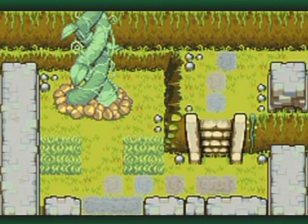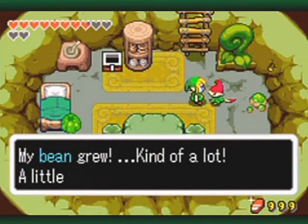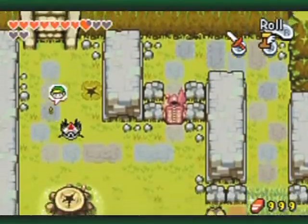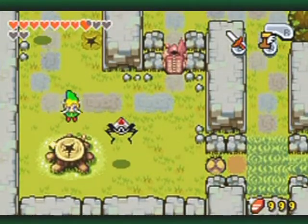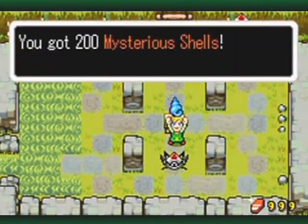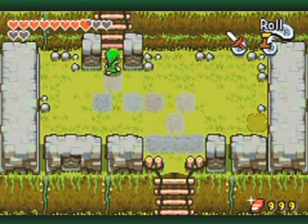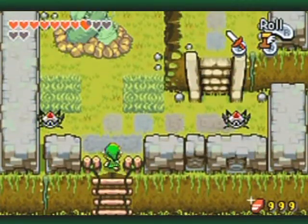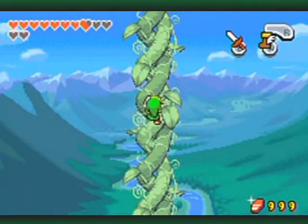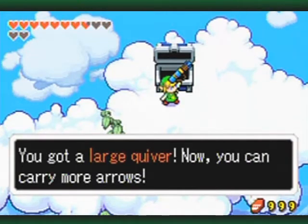This is just north of where that one treasure chest is — it's right up there. Another Kinstone fusion done. Going back up to bean heaven! And this gives me a large quiver! Now I'm going to go over to Mount Krendel for that last golden Taktite.